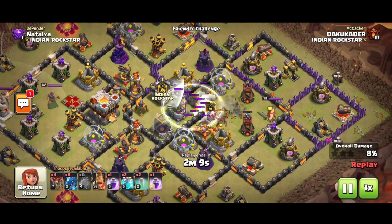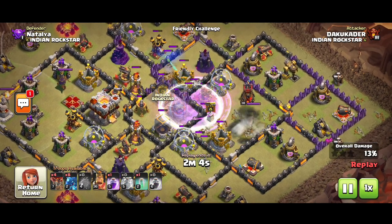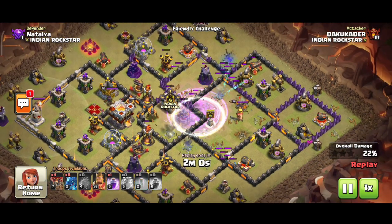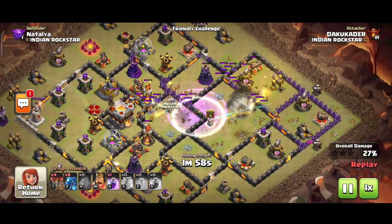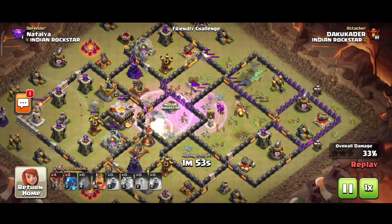I am going to put Invisible PTA. I am going to put 2 clones, a power potion, a clone, and an invisibility. I am going to see with the Super URCHER.